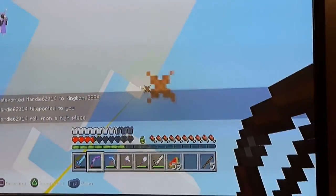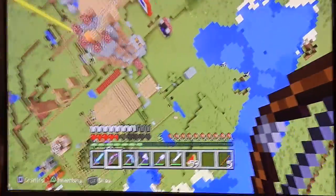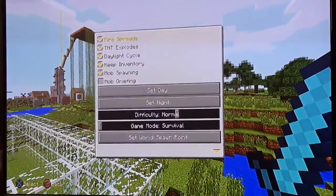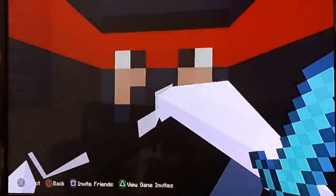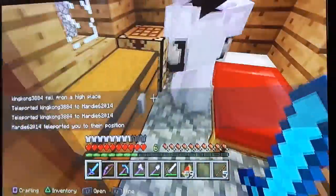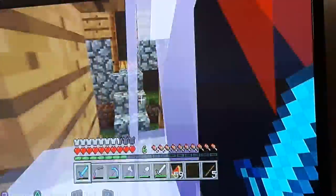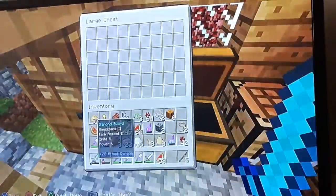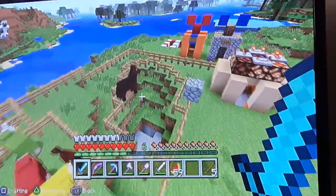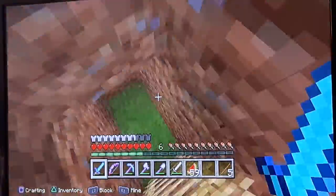I tried to teleport you to me — it didn't work. Over here's our guest house. If anyone wants to join, you can join and you have a place to stay — just a simple house. And over here is our farm. We go behind here and there's our house and stuff. And then we have our chickens, tons of sheep, and our little chicken pen.